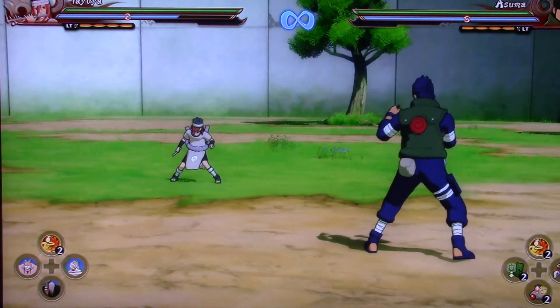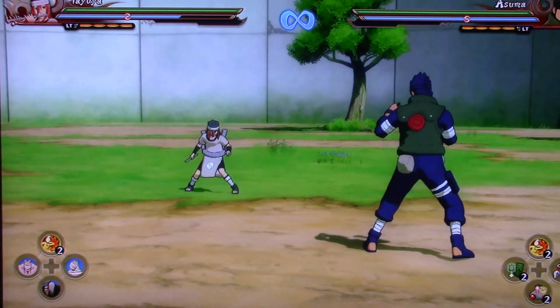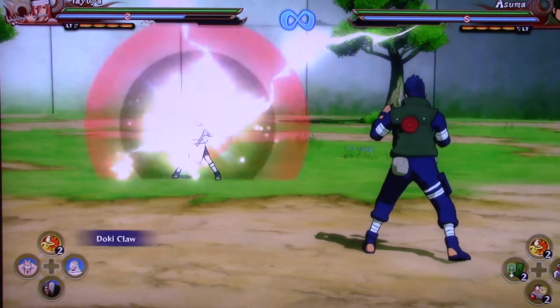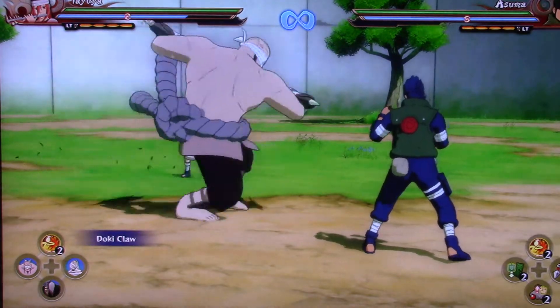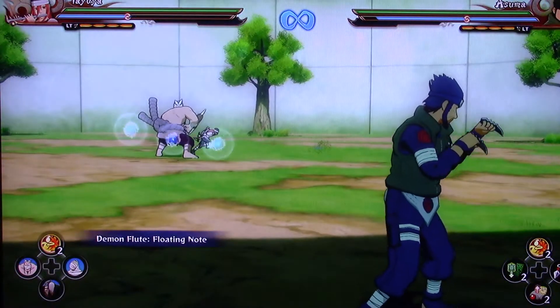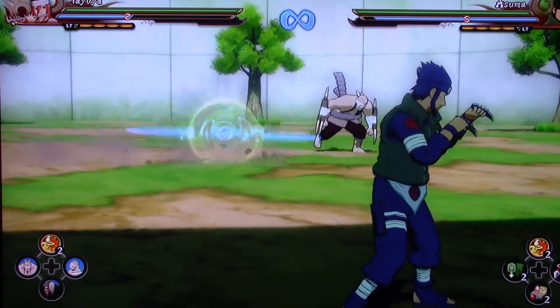Another cool thing about her is that using the d-pad you can summon one of three giants. Here's the first one, the claw one. You can use them to attack, and they don't affect your special moves at all.